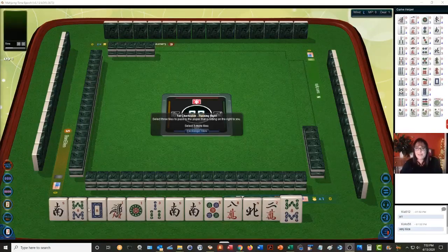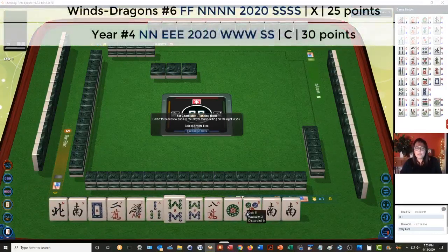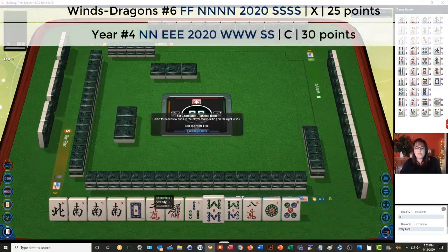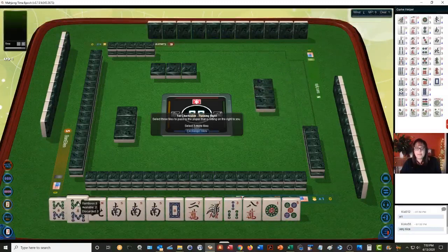Let's see what we can do with these tiles. I see winds — North and South. We have a tong of Souths. I think we need to play a wind and dragon hand, maybe a year hand. We do have a white dragon, so let's see if we can gather winds, dragons, and twos. We do have a pair of eights in here — evens do not go with odds.